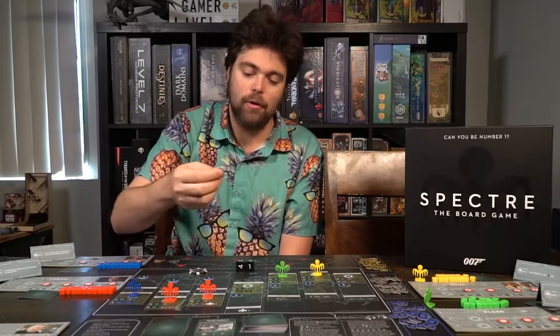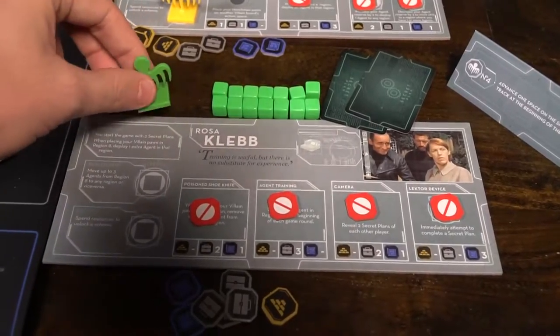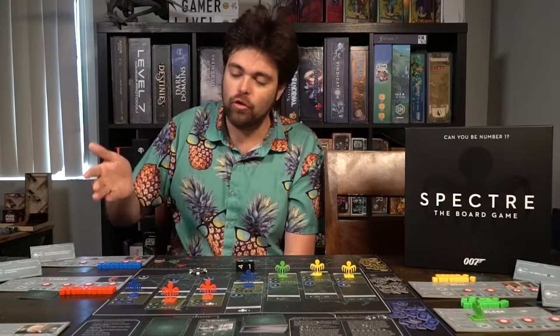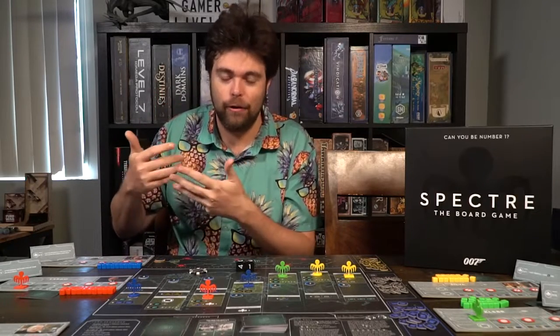After villains are placed, you'll start placing henchmen on the board, interacting with their markers. If all the spaces are filled, you can place your marker on your player board instead. Each player board has a unique ability, and there's also one that lets you unlock new abilities: spend resources to unlock a scheme, place your henchmen or villain on that space, pay the resources, remove the token, and for the rest of the game it could be an instant effect, a passive, or an active ability when placing your villain or henchmen on it. In fact, one character will actually trigger the end game specifically based on that character's location at the very end.